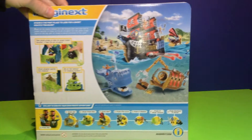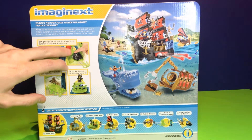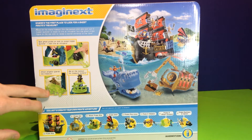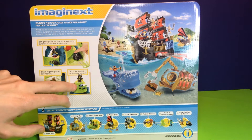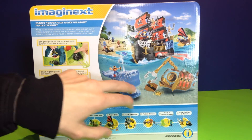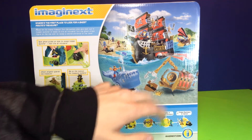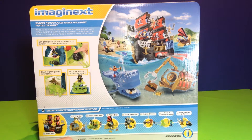On the back it shows you the little action points. Looks like there might be a launcher in there that we'll have to find, and there's a little alligator figure included too. There's a little balcony where your pirate can search for people trying to steal his treasure. On this side there are a couple more vehicles you can get for your pirate figures — you got a whale, an underwater vehicle, and a big pirate ship.